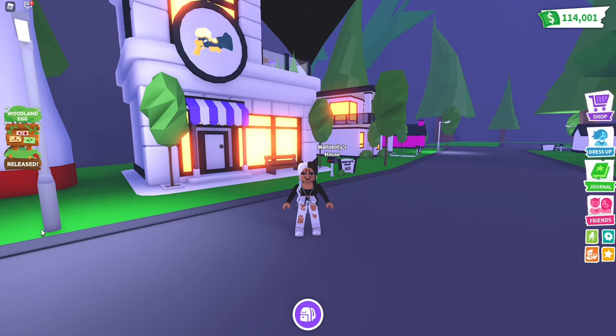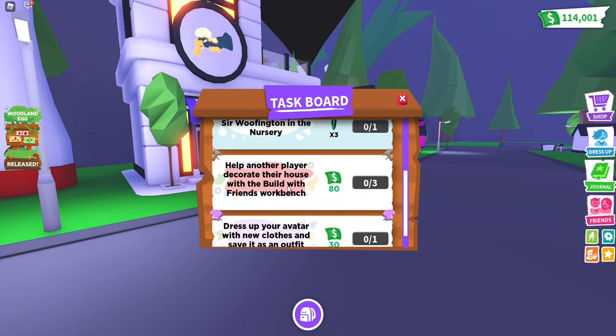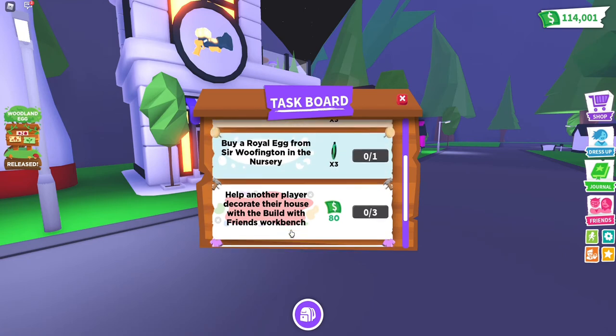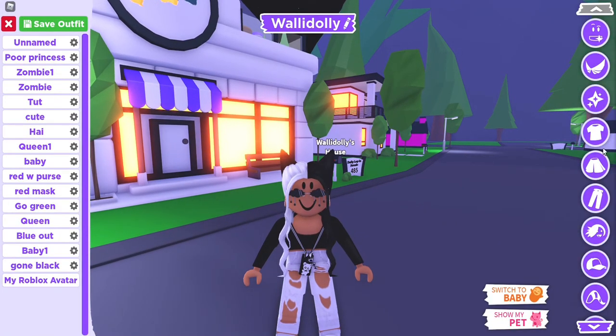I've been saving my tasks for the past couple of days. I honestly don't know what I have, but I need to make a mega neon pet, buy a royal egg, help another player with their home, and dress up my avatar and save it with new clothes. Let's start with the easiest task — changing my avatar.